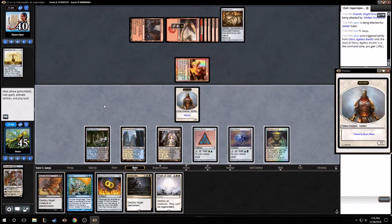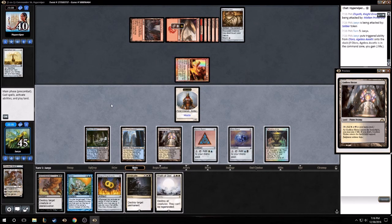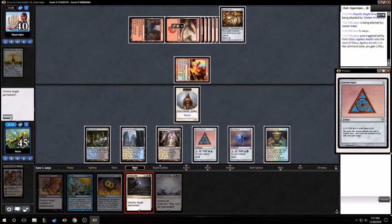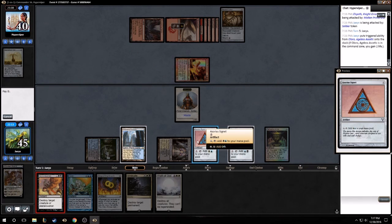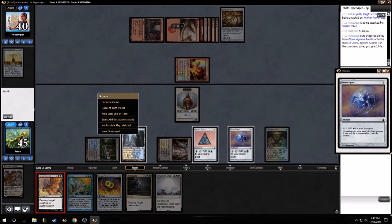Wrath of God is an option. Really having mana problems. We can't cast two spells - I think we need this off the table, so we'll just Vindicate it. Here's Downfall. Black. Black.